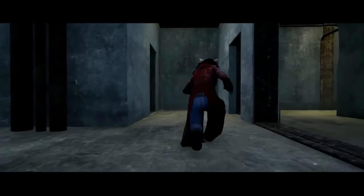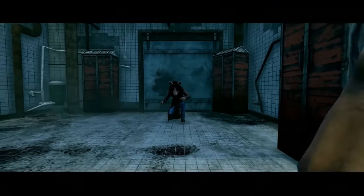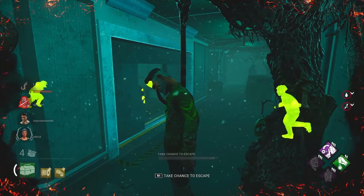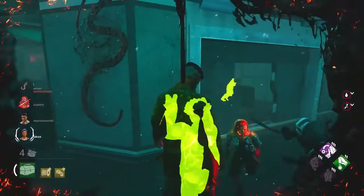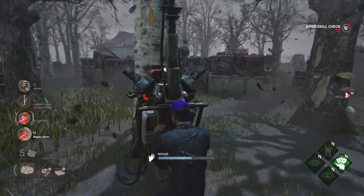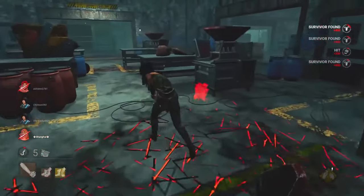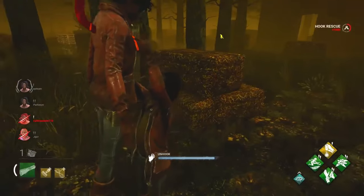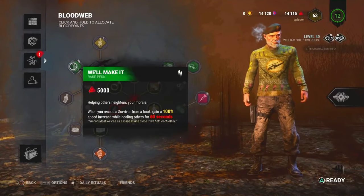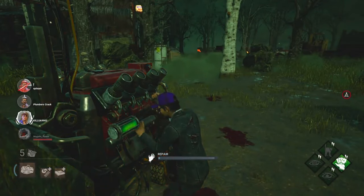Whether you're playing as the stealthy Wraith or the brutish Hillbilly, mastering each killer's strengths and weaknesses is key to dominating the game. As a survivor, the gameplay is all about teamwork and strategy. You'll need to communicate with your fellow players, balancing the urgency of repairing generators with the necessity of staying hidden. The thrill of narrowly escaping the killer's grasp or successfully rescuing a teammate adds to the heart-pounding excitement. The progression system allows you to unlock perks and customize your characters.